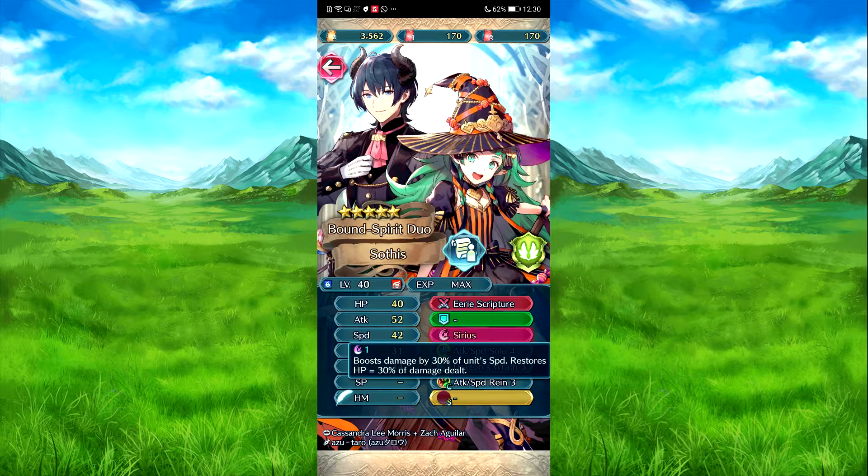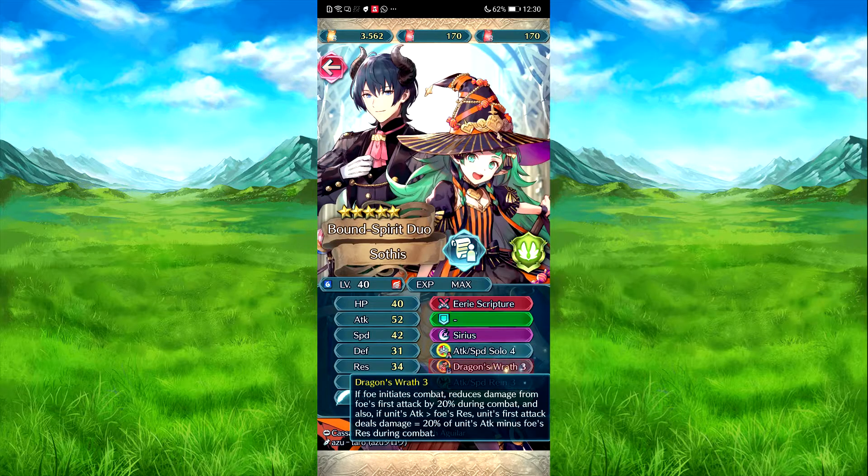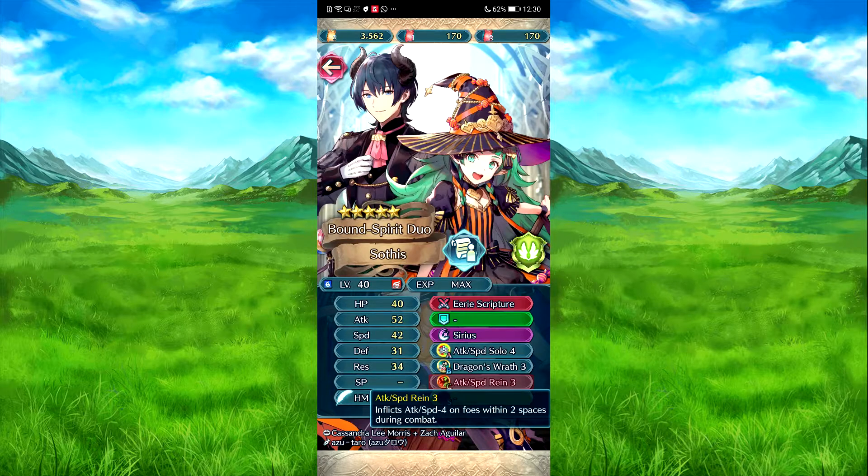Serious is close to the surface — one charge. Boost times by 30% of her speed. Armour absorbs HP equal to 30% of that damage dealt. Attack, speed plus seven if she's on her own. Dragon's drop and full needs combat — reduce damage by the first attack by 20%. Also, if their attack is over full res, deals damage equal to 20% of the difference of their attack minus their full res. Attack, speed run for three. Attack, speed minus four on foe to two spaces during combat.